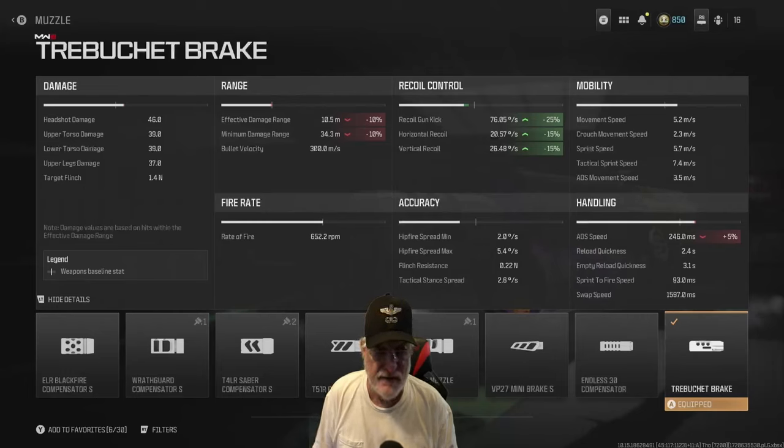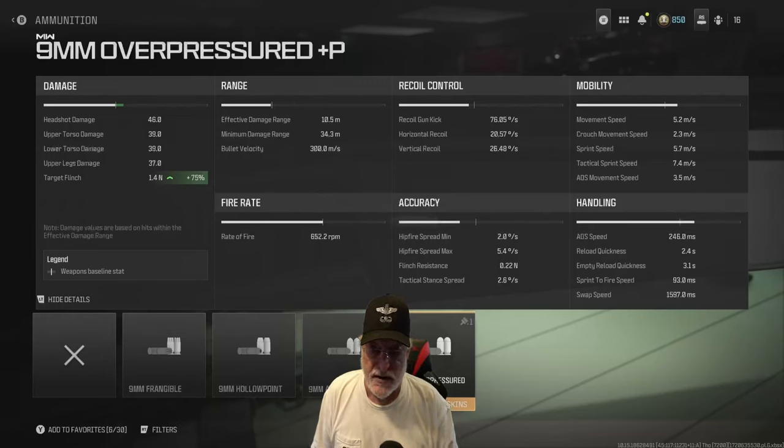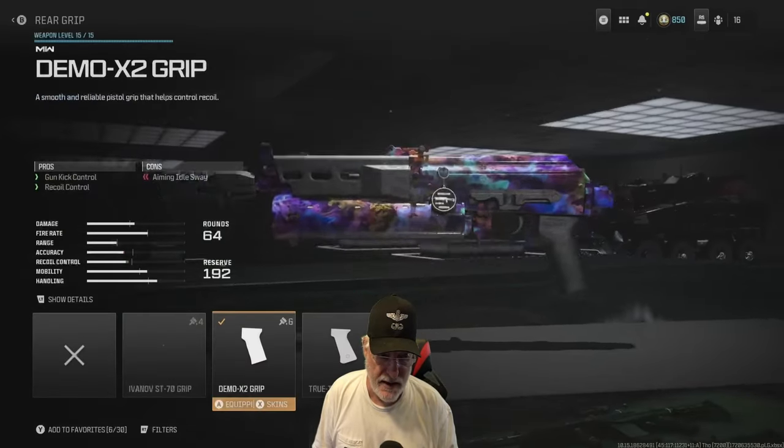It hurt the ADS speed a bit, but I thought maybe I should try to control some of that recoil. The 9-millimeter overpressured ammo increases target flinch by 75%. So if you have the short effective damage range and it takes a few extra bullets, if you're making the target flinch, they can't get back on target on you as easily. So whenever I have a spare slot, I load on the overpressured ammunition.